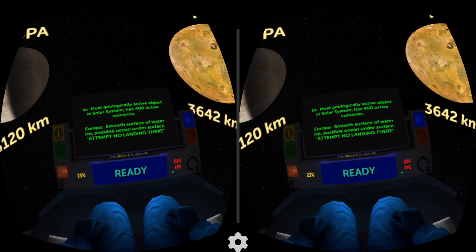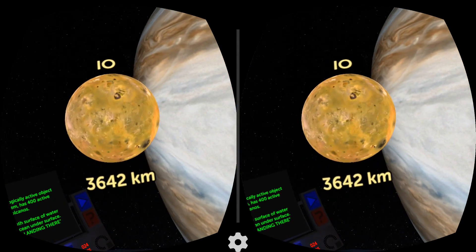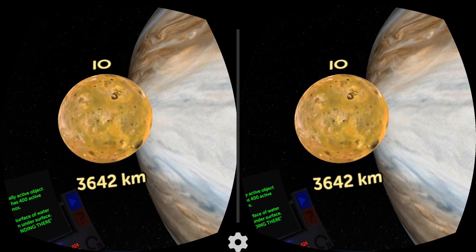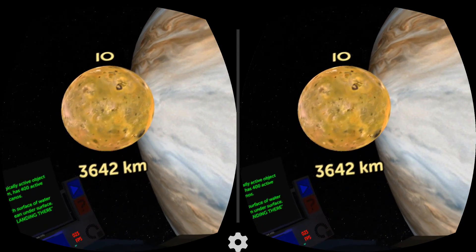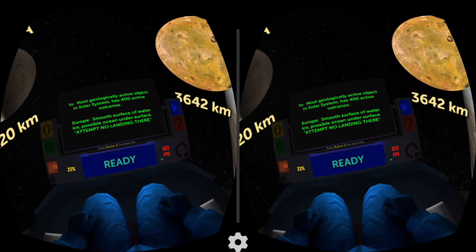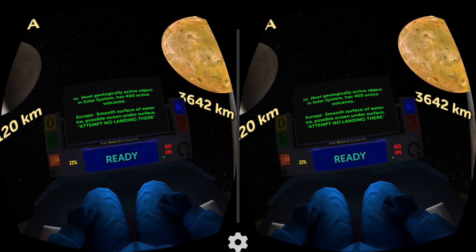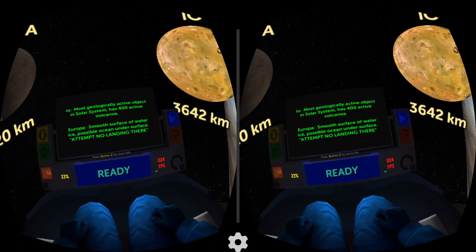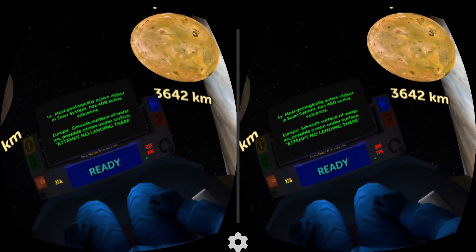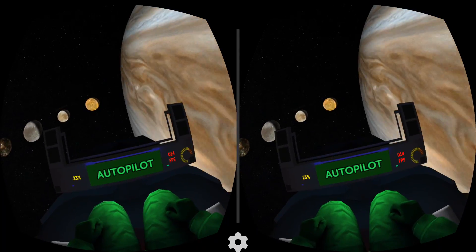Our most geologically active object in the solar system has 400 active volcanoes. So if we need heat, that's the place to go — a lot of heat going on over there. Smooth surface of water ice — possible oceans underneath the surface. Exactly. We have to land there, we have to drill through the ice and see what's under the ice. Super important, man. Bye bye!